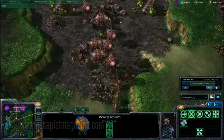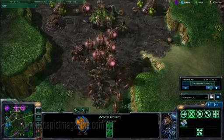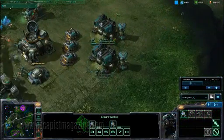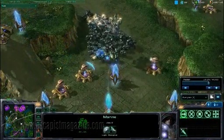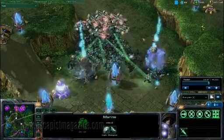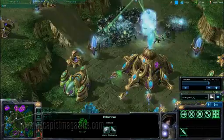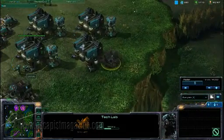If you're envious of the Zerg's hordes but confused about how the race works, the Terran can employ a similar strategy as well. Build some Barracks and Starports with Reactors, and you can quickly churn out Marines and Medivacs. As a Terran, Marines are your bread-and-butter combat unit. They're cheap, quick to produce, and able to fire at both air and ground units. And with a couple of upgrades from the Tech Lab, they're also pretty powerful.